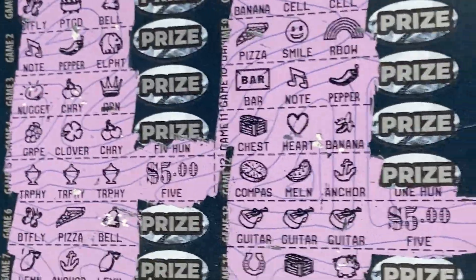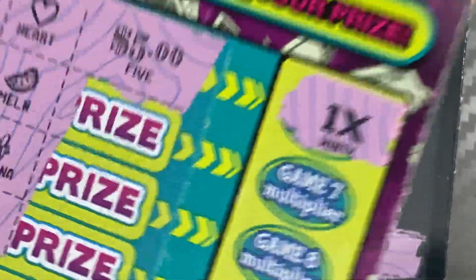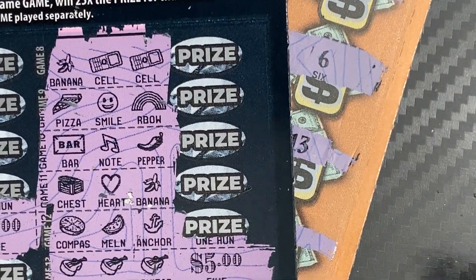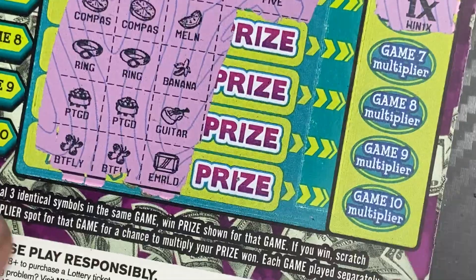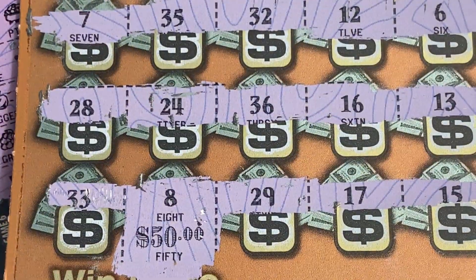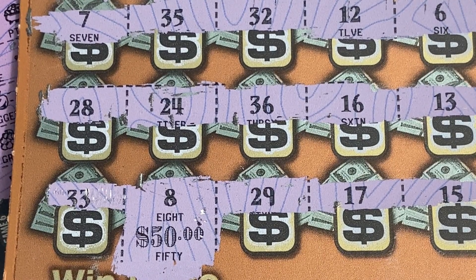So we got $50 on the Millionaire Maker ticket, $10 on the Diamond 25x, and $5 on the Wild Cash Multiplier back — a $65 return out of our $80. That's not bad at all. That was a pretty good session. Thank you very much for watching this video. I don't do New York tickets often, but when I go there I try to get some. Take care and we'll see you next time. Good luck!